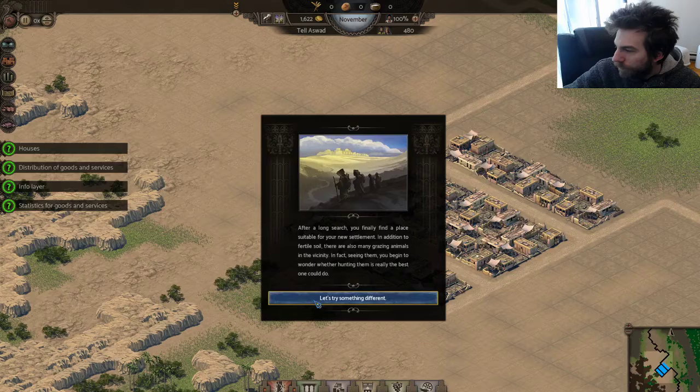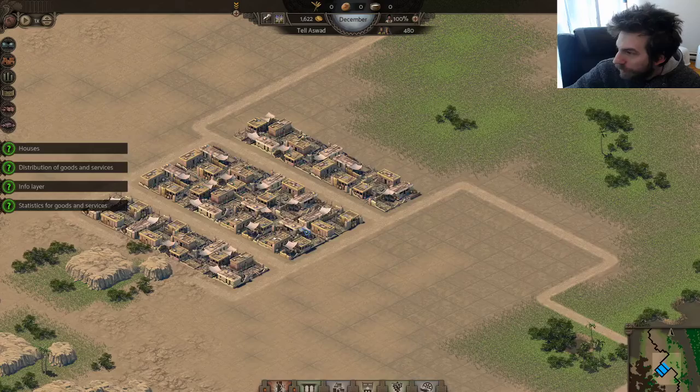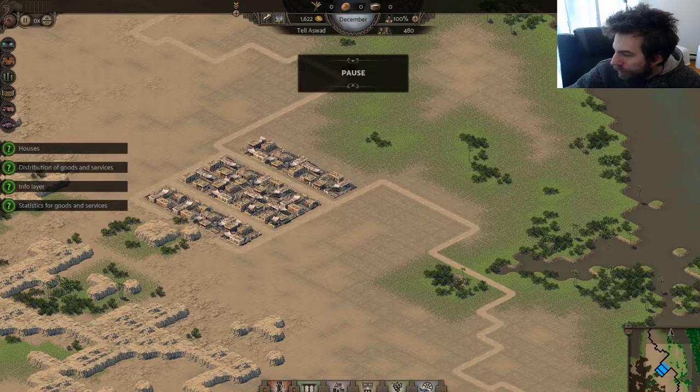After a long search we finally found a place suitable for a new settlement. In addition to fertile soil, there are also many grazing animals in the vicinity. These are houses and I have 400 people. They need bread and milk. Now we have services — poor market, consume and provide.